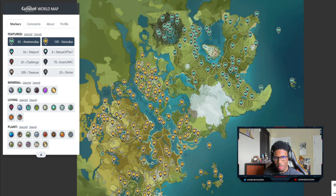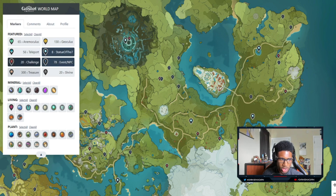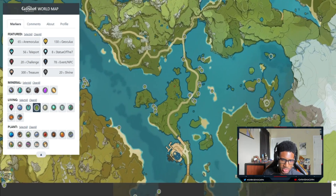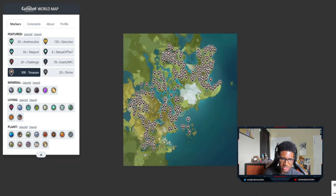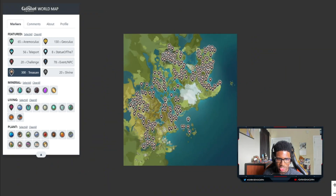Someone has already made an interactive map to find all these things. Maybe you don't want to use it right away and want to explore for yourself — totally understandable — but once you're missing two or three and you've searched everywhere, a map like this really comes in handy. You can hide and show different things, go into resources to find minerals, frogs, eggs, flowers, and you can even see where all the shrines are.